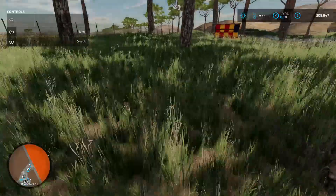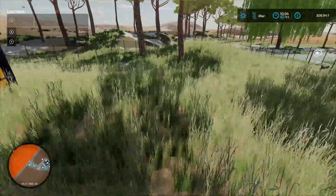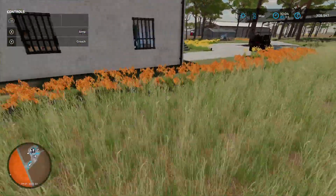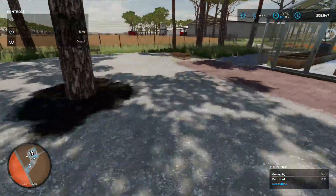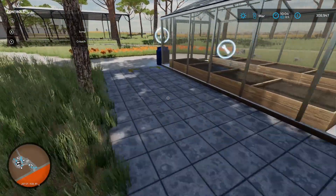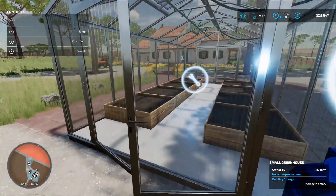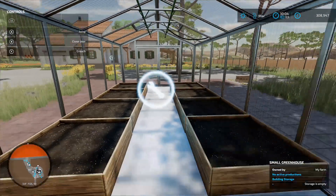Over here you'll start with a beehive. With the beehive you need a pallet spawn point for your honey, which is right over here by your greenhouse. The greenhouse has a pallet spawn point, water at the front, and a production chain menu inside — standard greenhouse setup, no problem.